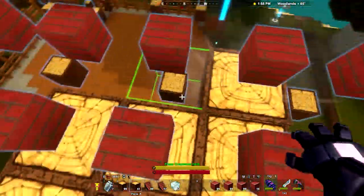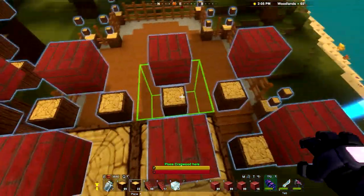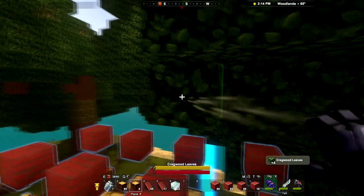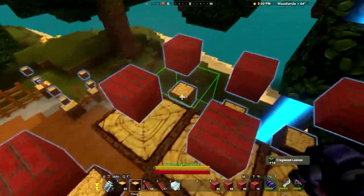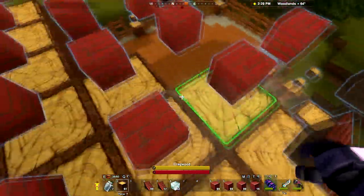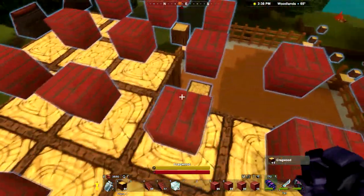Let's see if we can get the roof built here. This is going to work out pretty well. Then we'll place the posts that we're missing from below — I think that should work just fine. We should be able to reach them without any problems. One more stack of cragwood to place and then that's going to be done. This is coming along so quickly — there's just so few parts in it.